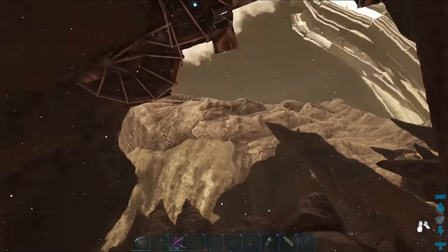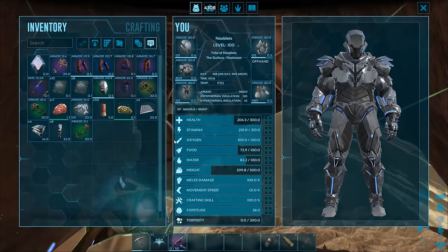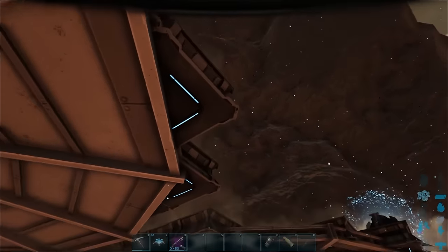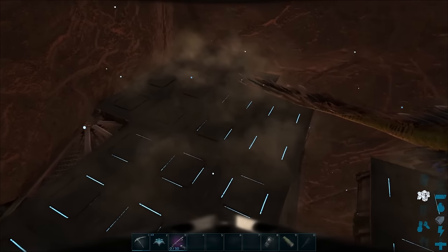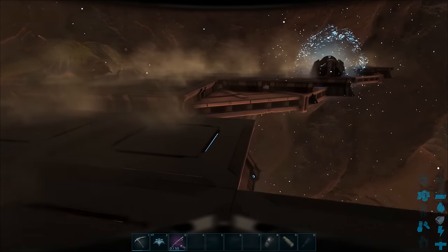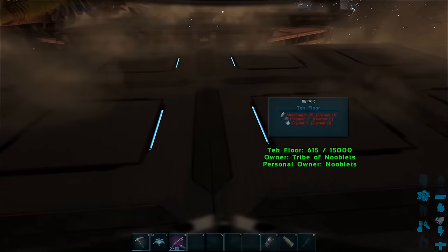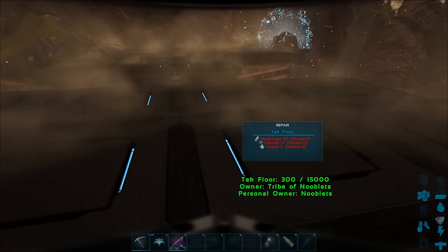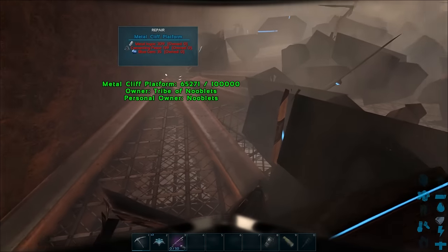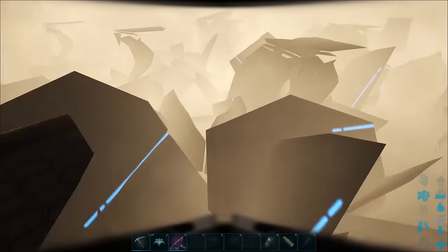I fell through the ceilings that had been destroyed. I put on my tek gear to go back up. The foundations don't have much health left and they explode shortly after. The metal cliff foundations are all taking damage as well. So you can't build anything here and survive.